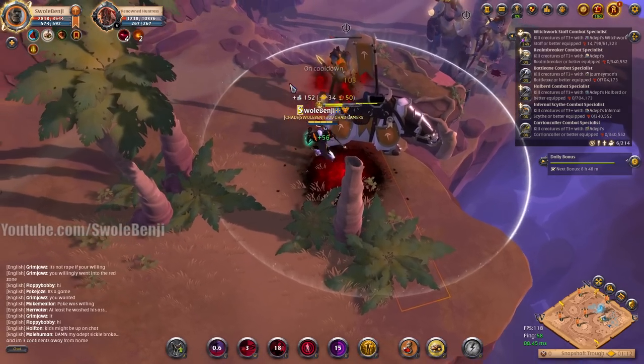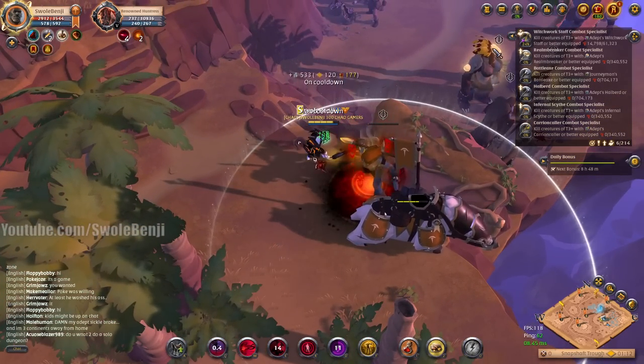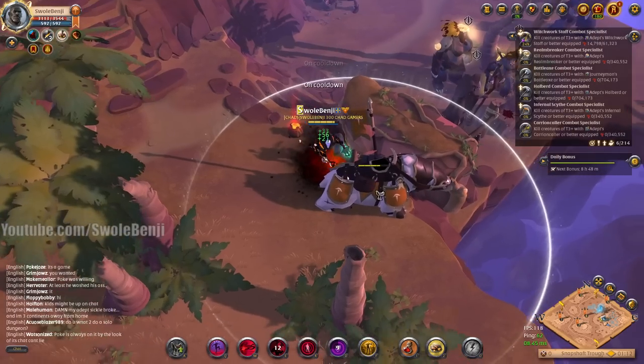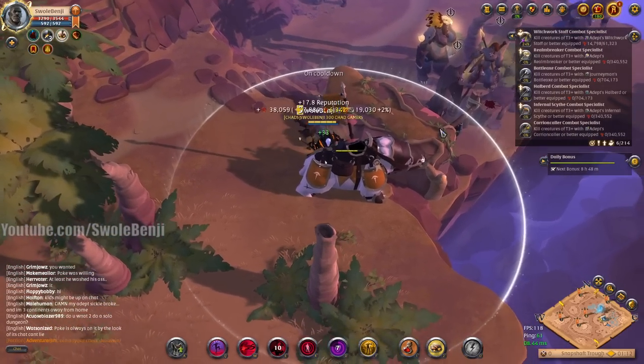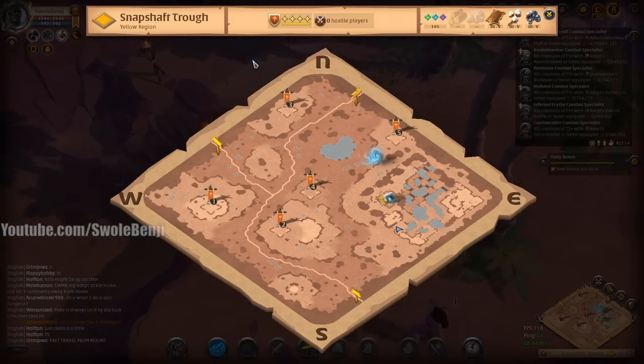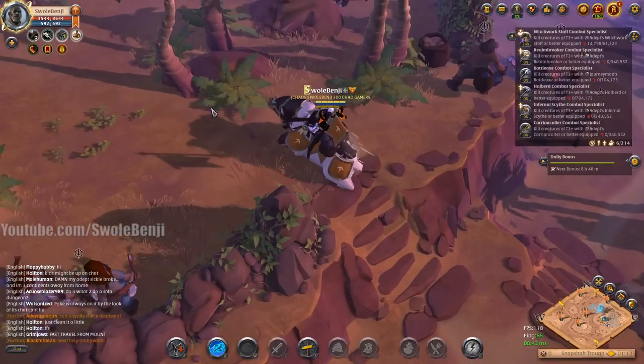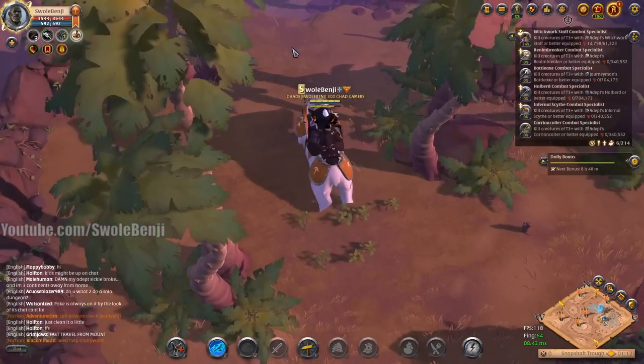Oh, that's a nice treasure — 20k dropped! These yellow glowing ones are great. Now you see the big earth mommy up there — we're not messing with her. She's gonna buff everyone around her to deal insane damage and I can't handle that. That yellow glowing mob gave me 38,000 fame credits!